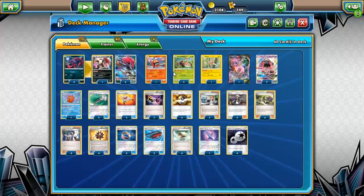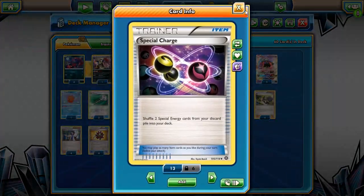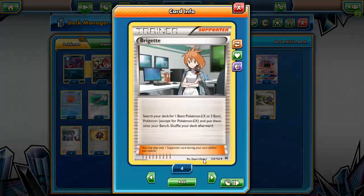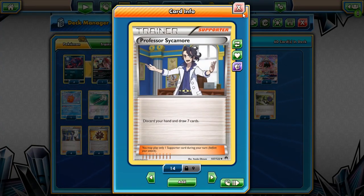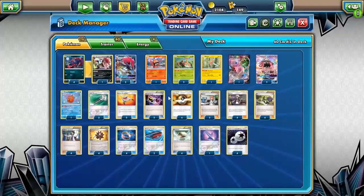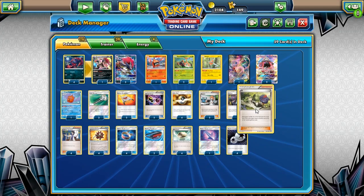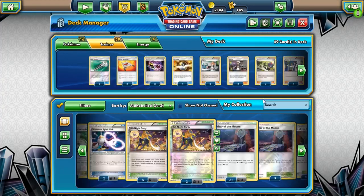I'm playing three Field Blowers because I don't like things that disrupt my Rotoms — I want my Rotoms to have fun today. Two Rescue Stretchers, two Special Charges, four Ultra Balls. I'm playing four Guzmas now, two Bridgette, four N, and four Sycamores. No Cynthias — I want to discard my tools as much as possible, so that's why I'm maxing out on Sycamore. I could drop an N for a Cynthia.